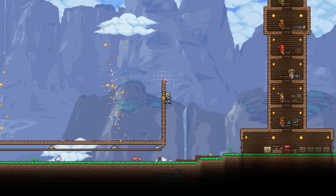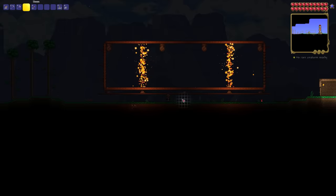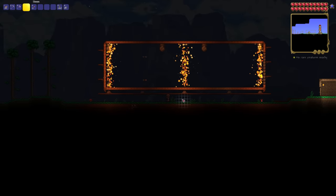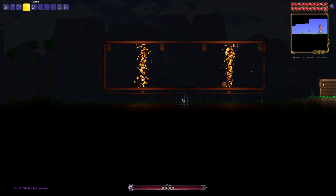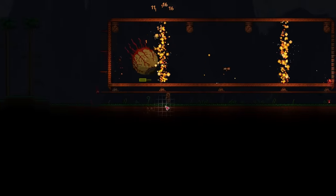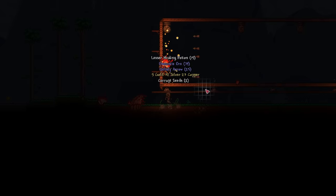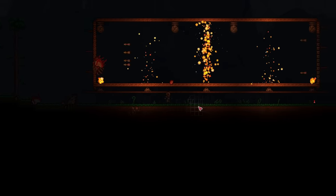I resurface with enough traps to start preparing to fight the Eye of Cthulhu. Instead of me being in a box like with Skeletron, I'm going to put the eye in a box — a very deadly box. I just go around the box trying to keep the eye inside it, and the Eye of Cthulhu quickly falls. The boulders were able to do tons of damage every time they hit. It honestly never stood a chance.